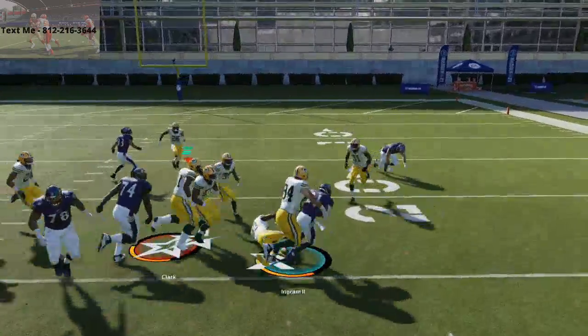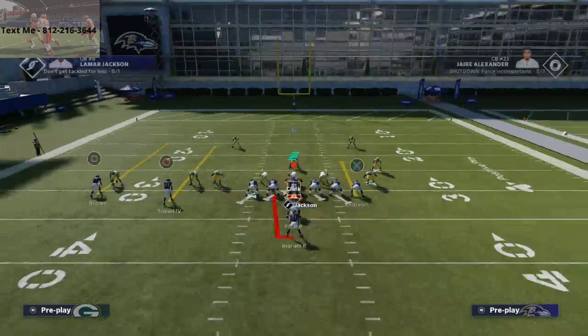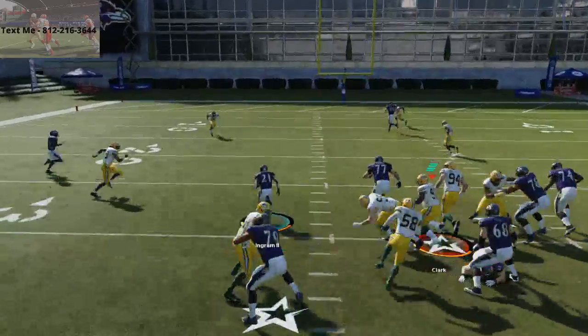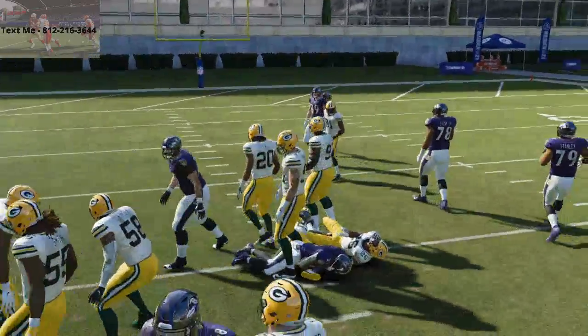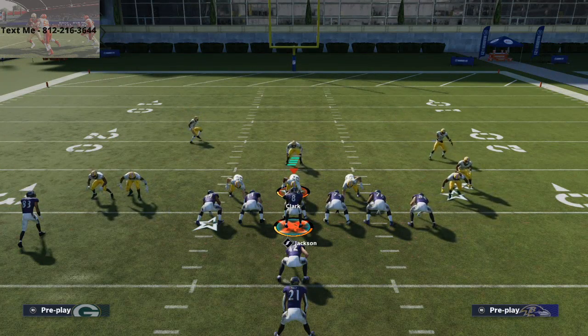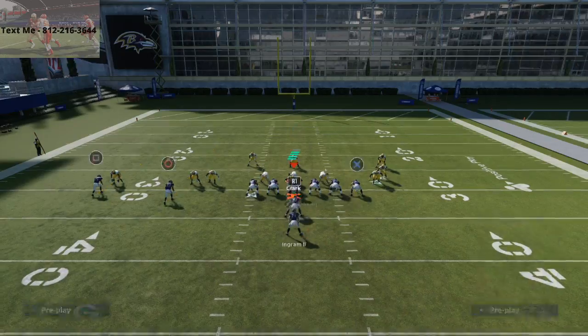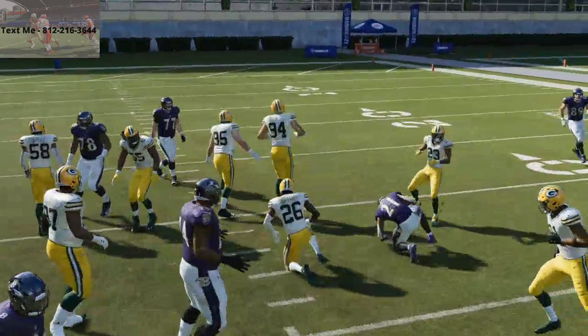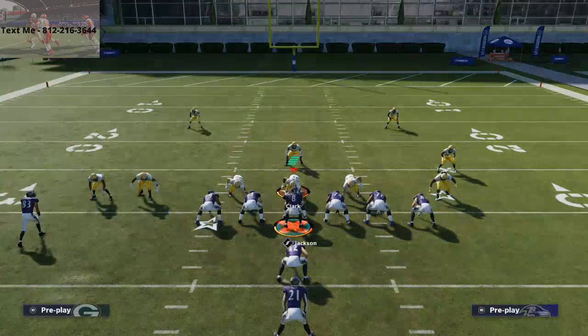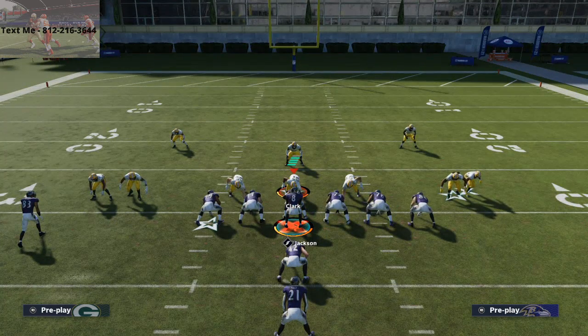This is the meta defense — this is my run defense out of the 3-3-5 wide — and as you can see this draw is just killing it for 15 to 20 yards every single time. Let me show you what happens when we blitz as well. We've got the spies, the blitzes, and everybody manned up. You're still going to be able to work through it — sometimes they'll shoot the gap and make a play, but for the most part this run play does a really really good job against this type of defense.